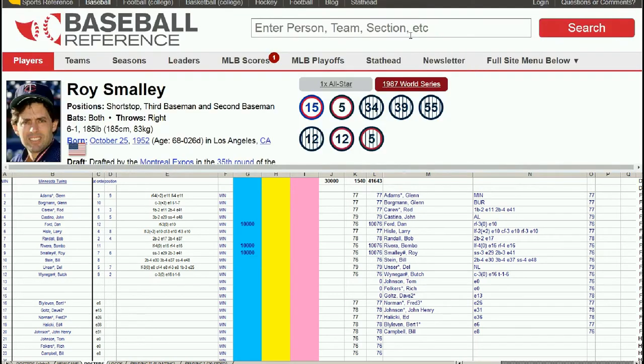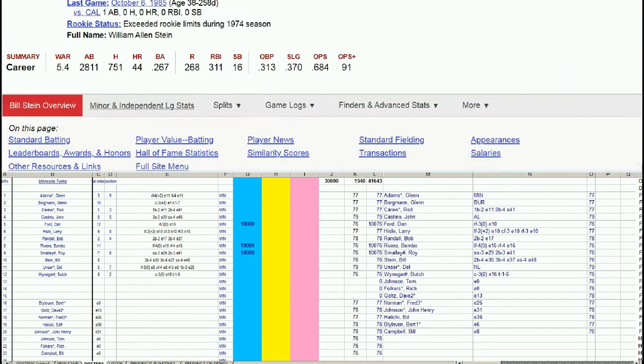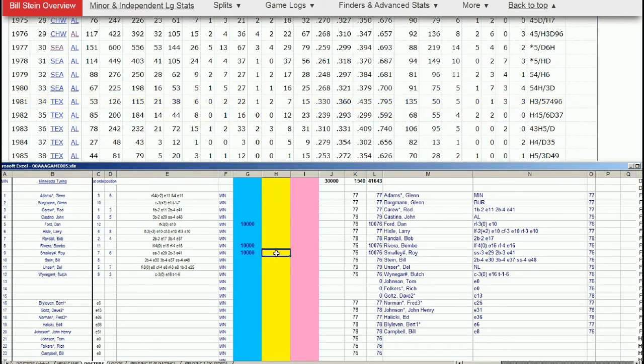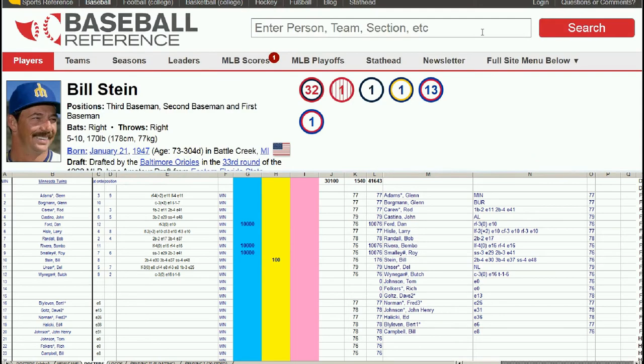Bill Stein didn't actually play for the Twins — he's got a Mariners hat here, and played for the White Sox, Mariners, St. Louis, Seattle, and Texas. He's a typical waiver guy: versatile utility player who'll get plugged into spots on various teams. A clever team would take the 77 Bill Stein card, apply the keeper label, and then upgrade it to the 1981 card where he hit .330 in limited at-bats. He will definitely be in the league.